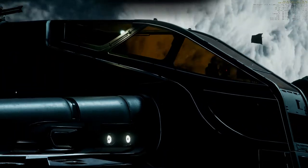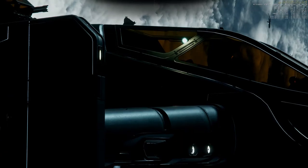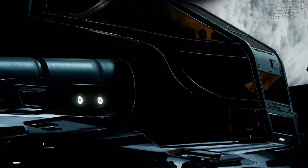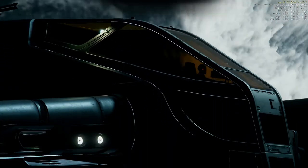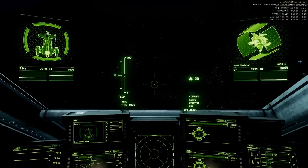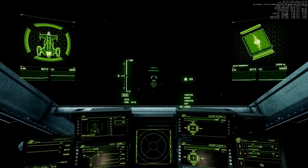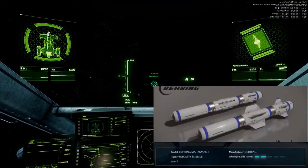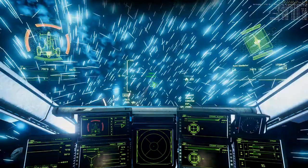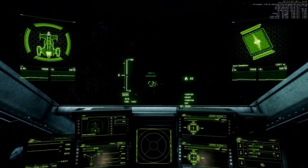Greetings fellow citizens, today we are testing the Cutlass Black. I really don't get why there is so much space above the pilot's head — why is the cockpit so roomy? We are starting with one missile: shields 91 front side, stern at maximum.